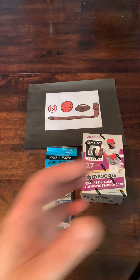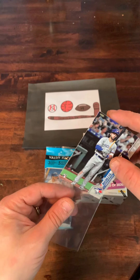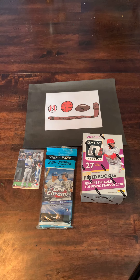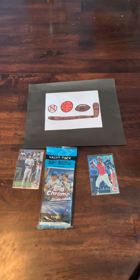Not too bad. We'll get that Beau Bichette and that Moustakis foil sleeved up real quick to protect those two cards. That Beau Bichette's worth a few dollars. And Moustakis rainbow foil — maybe a dollar or two. Nothing too crazy, but still a good start, and out of just a jumbo pack, we'll take it.